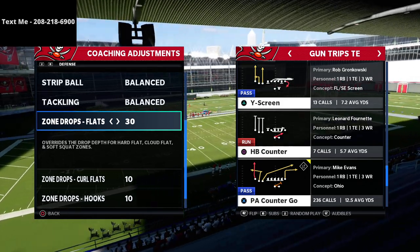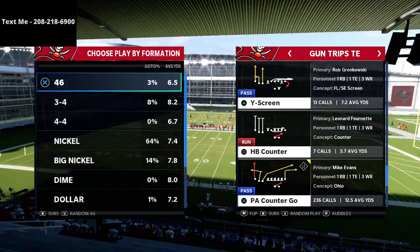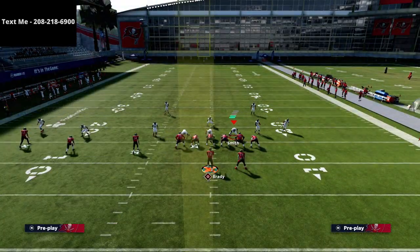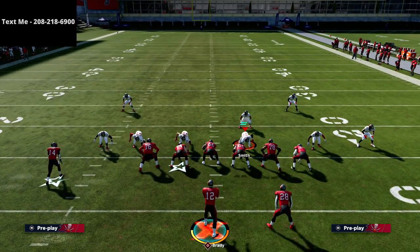As you can see, my zone drops are set rather deep because I want to show you this PA counter go — a route combination out of it that is absolutely ridiculous. You can actually do this from any three wide receiver side, whether it be bunch or otherwise. But this concept is really good from trips tied in because of the alignment of the formation and because of the actual crosser to the PA counter go.